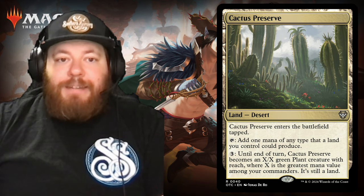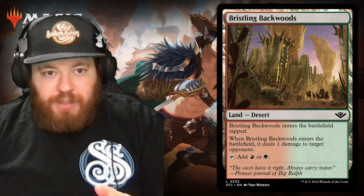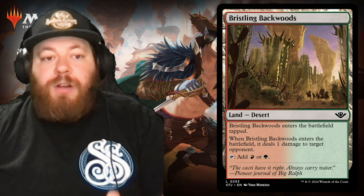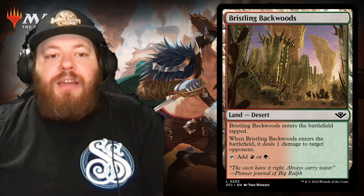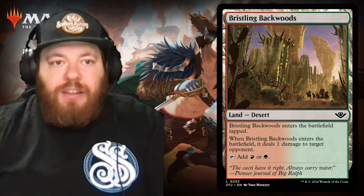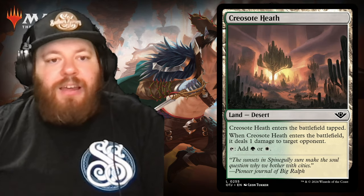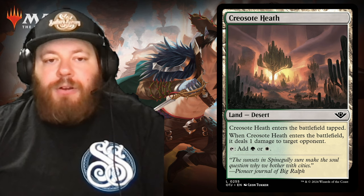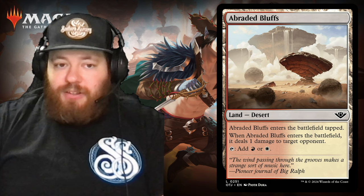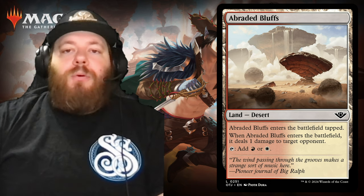Then we have Bristling Backwoods — a new desert with colored mana and an ETB trigger. It enters tapped, deals one damage to target opponent when it enters, and once untapped, taps for red or green. Then there's Creosote Heath — enters tapped, taps for green and white. And to finish off the new deserts, there's a red-white one that does the exact same thing: ping somebody for one when it enters, then tap for red or white.